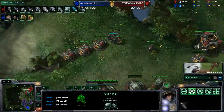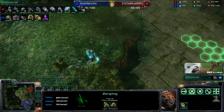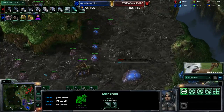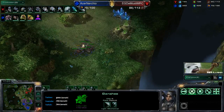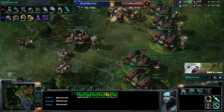It looks like Nurchio is going to run up here with these lings, misses the marine at the watchtower, and now of course is going to go over here to check out the third base. Additionally grab control of this watchtower. And a banshee over here - does he have cloak? No he does not, cloak's not even being researched right here for this banshee. So it looks like Nurchio is going to grab three free marines.